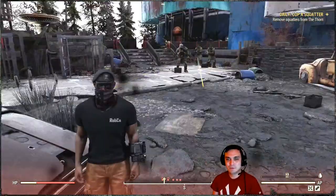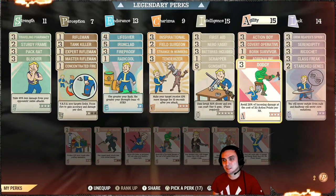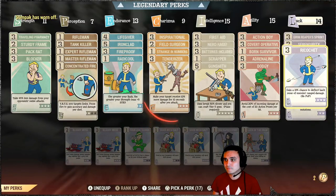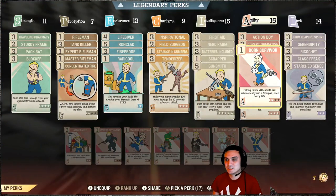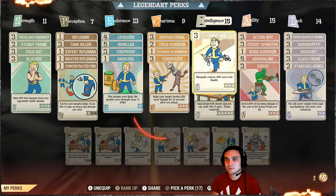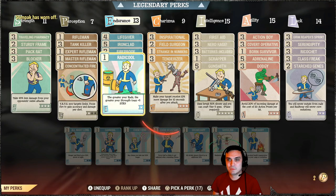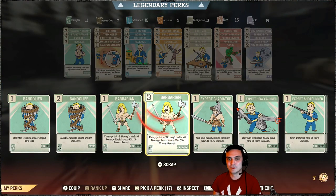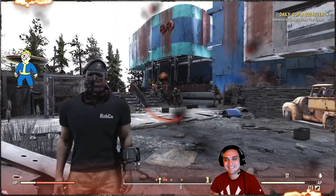By the way, the level requirement for this perk card — you just start out playing at level 45, if I'm not mistaken, that's when you can get the Dodgy perk. So let me walk you through my perks: Ricochet, Dodgy, Born Survivor, Stim-Pak every 20 seconds if I fall below 20 health, Action Boy, First Aid, Gunsmith, Life Giver, Ironclad, Fireproof. And by the way, this is not even using my Barbarian — I also use Barbarian as well. I love it.